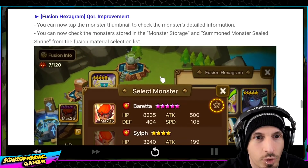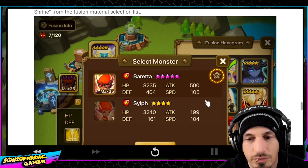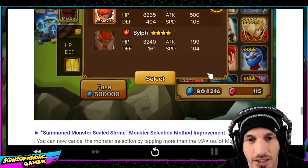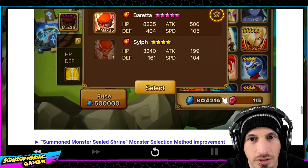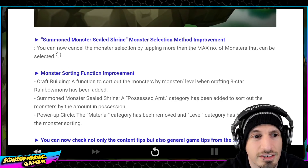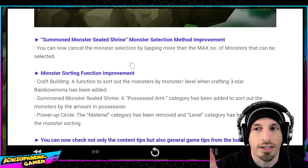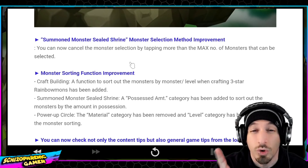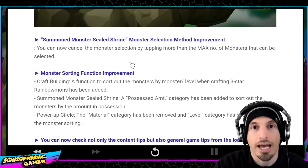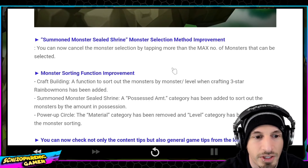Fusion hexagram quality-of-life improvements — you can check the monsters in the monster storage and summon monsters from there. I don't fuse a whole lot of monsters in general, but for people that fuse skill-ups this will be helpful. You can also cancel monster selection. Before, when you were moving things out of the sealed shrine, if you accidentally clicked too many you couldn't cancel. Now if you tap more than the max number of monsters, it will cancel the selection.